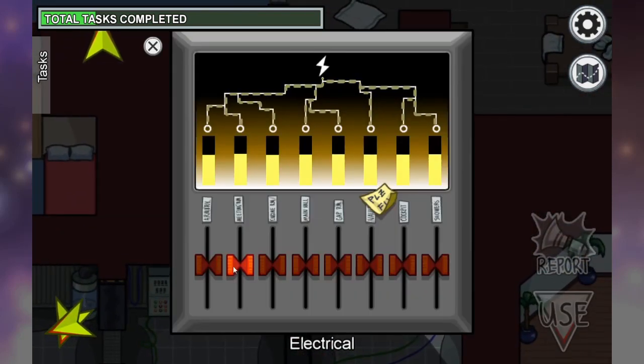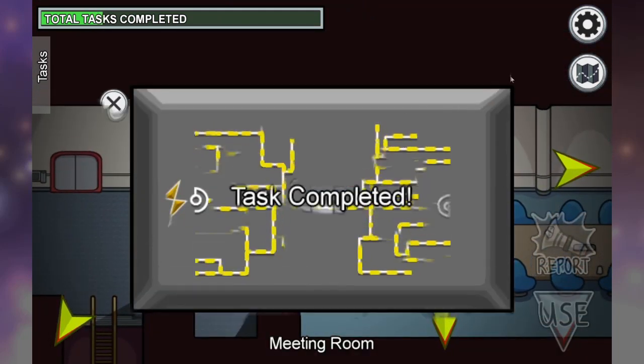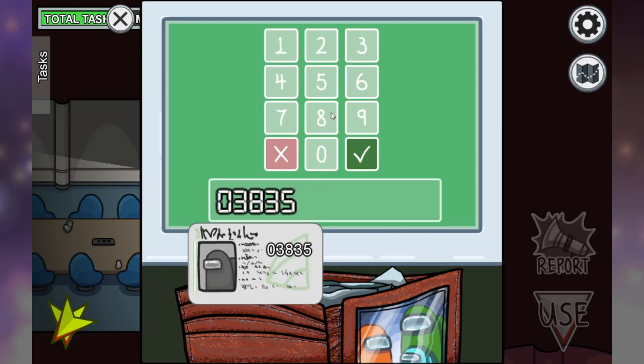When you go into electrical on the top right, you can slide up the slider for the divert power and then find the appropriate location. Pull up your card, click in your numbers, and then enter the code.